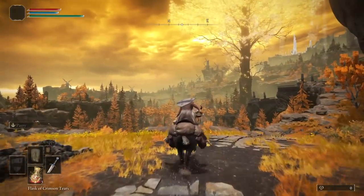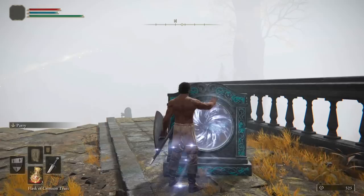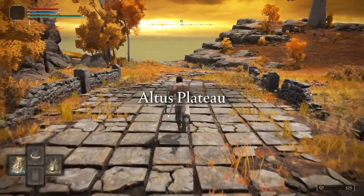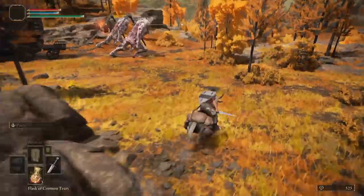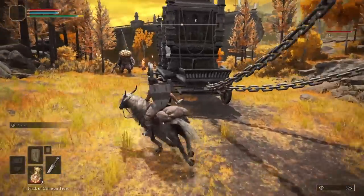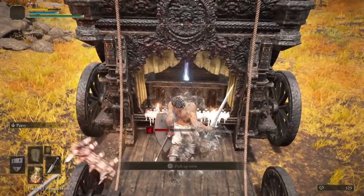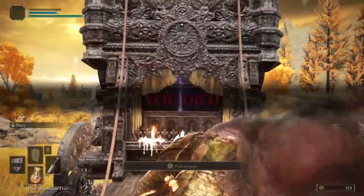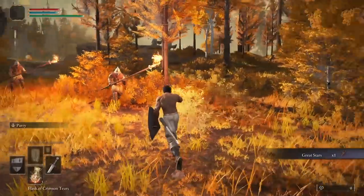Now we're going to head to Altus Plateau and towards the Great Bridge. Use the teleporter to get to the other side and light the grace under the bridge. Head to the convoy nearby and hit one of the giants to stop it, then open the chest in the back. Jump on the back and grab the spiky bonk.